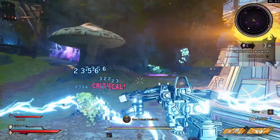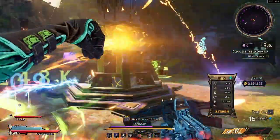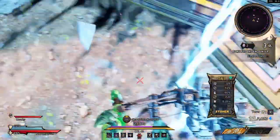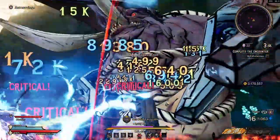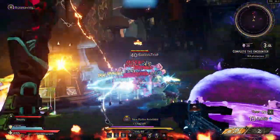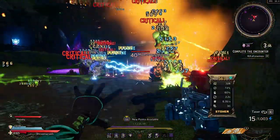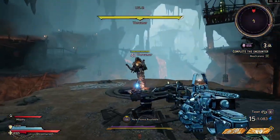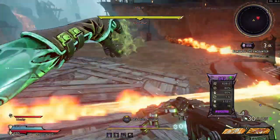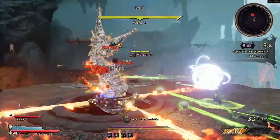Hey, how's it going guys, Ancient Rune here back with another Wonderlands video. Today I am bringing out Pog Totem — this is a Bog Totem build, and just because bog and pog are similar and it's funny, I named it Pog Totem. It's a pretty fun build. Shout out to Stone Swan who also kind of made the build at the same time, so helping exchange stuff was really nice.